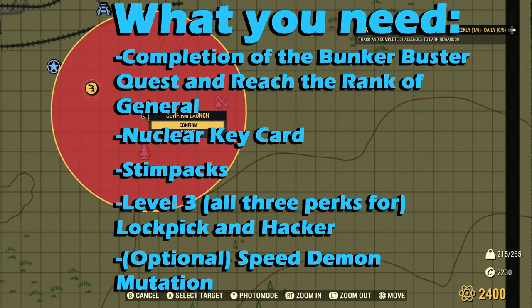A few things you'll need: complete the Bunker Buster quest, reach the rank of General, a Nuclear Keycard, Stimpaks, Level 3 Lockpicking and Hacker. And optionally, the Speed Demon Mutation will help it move along a little faster.